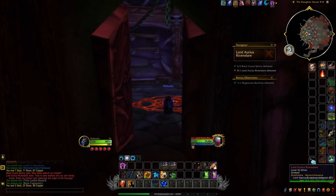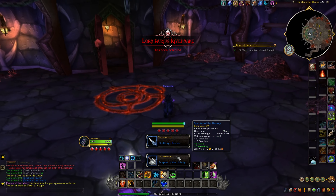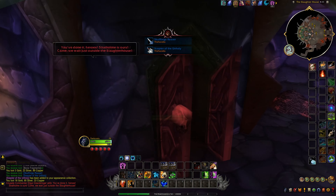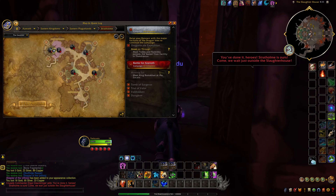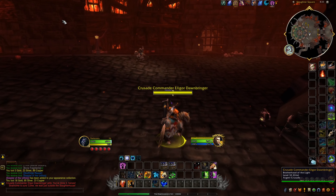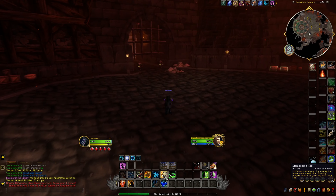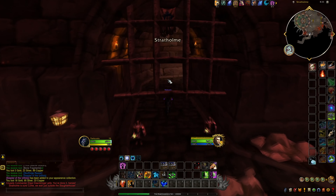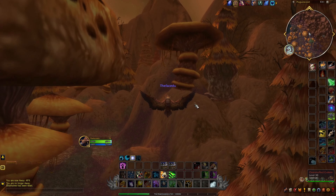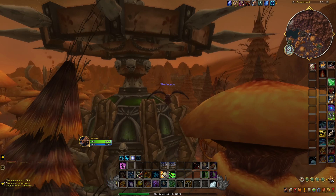The Key to the City is more of a collectible than anything else — it serves no real purpose as far as I can tell. Next up, once we're here, we just want to take care of all of these abominations. Once we take care of all the abominations, we will need to fight Ramstein the Gorger.